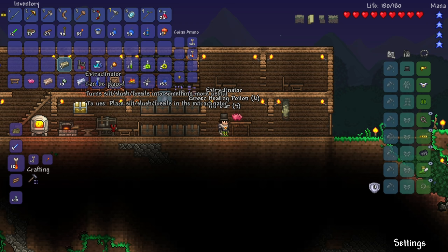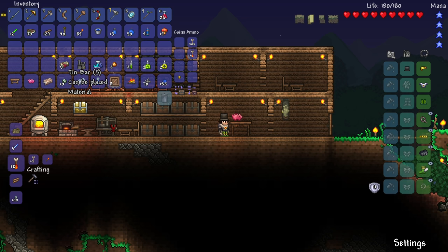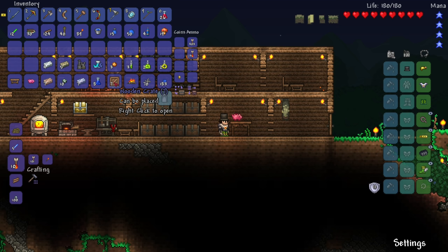Nine more crates to open! Extractinator — turns silt, slush, and fossils into something more useful. I think lead is like iron, just a different name and color basically. We got eight more wooden crates. We have four silver — we need silver to continue getting more silver armor. More silver ore right there, that's cool. We got two gold and four lesser healing potions, nice. Looks like we got some swiftness and apprentice bait stacking up.